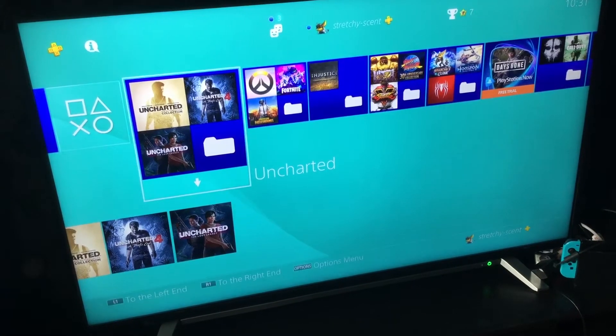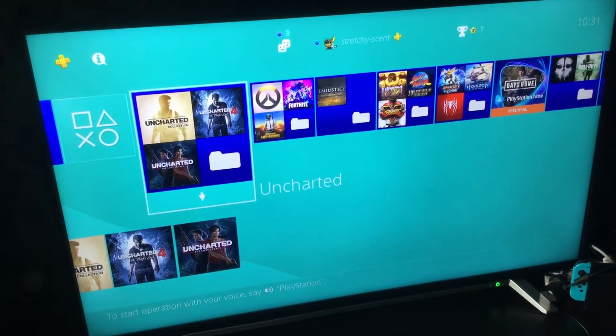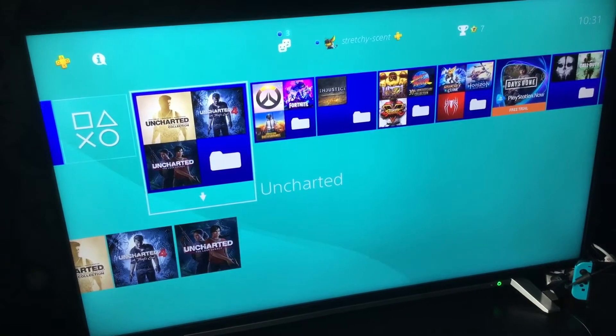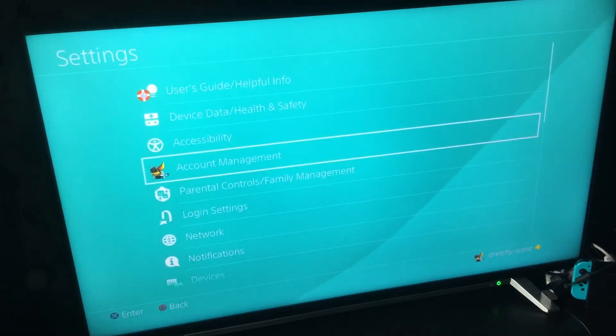Hello everybody, and today I'm going to show you how to adjust HDR on your Toshiba TV before you play a game. To do that, all you've got to do is go up to Settings and press X.